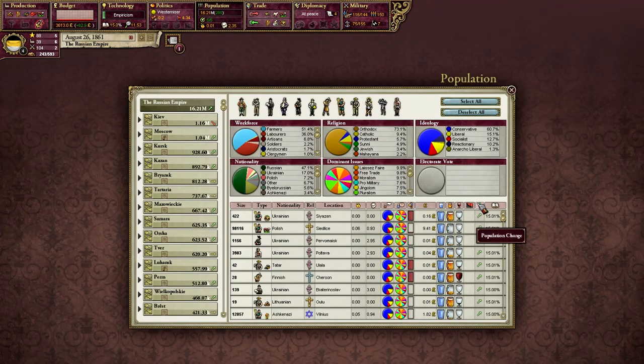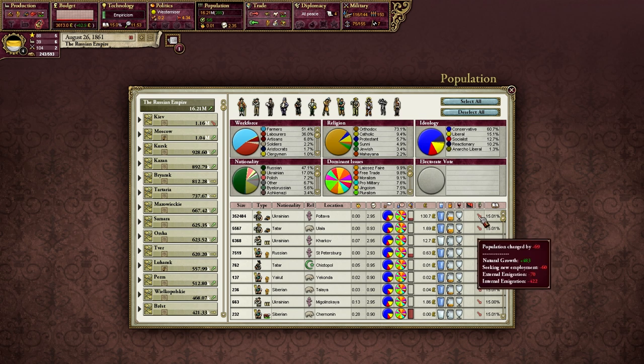In migration map mode, what we see are the pop changes due to migration over the past month — but we want more detail than just the shades of red. So let's go to population and sort by population change. We would expect that a large number of pops migrating out will reduce the population of that particular pop more than others. The first pop on the list is Orthodox Ukrainians in Poltava, and of our minus 69 population change within this pop, 70 of that left due to external immigration.